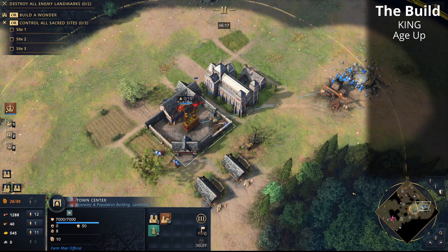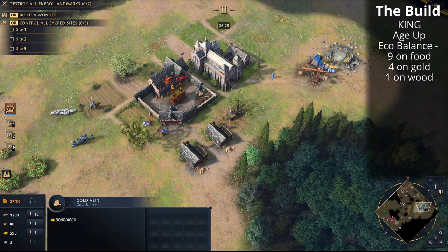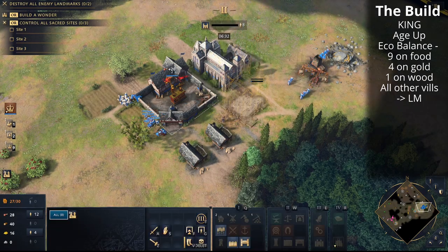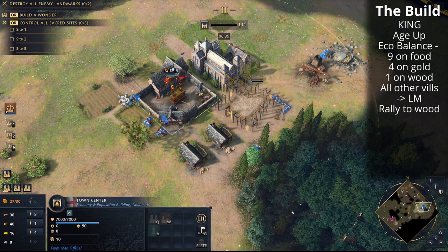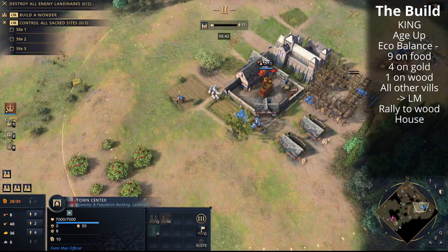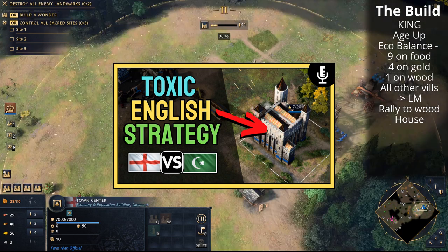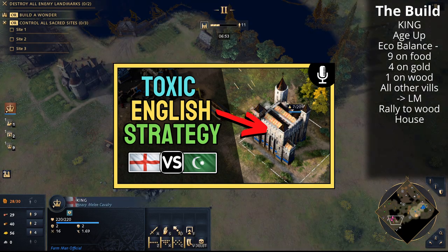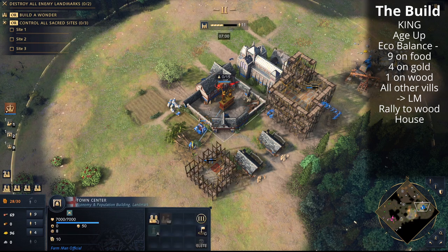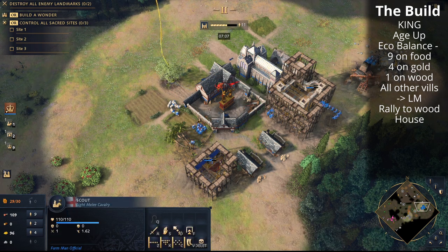To build the White Tower, use all your villagers except nine on food, four on gold, and one on the straggler tree — everyone else contributes to building the White Tower. New villagers will go to straggler tree, then eventually drop a house and a lumber camp. We'll reach castle age in under seven and a half minutes. There's also an aggressive strategy where you build the White Tower in your opponent's base instead — I've cast a game at a high level covering that, and I'll drop an end card on screen if you want to watch it.